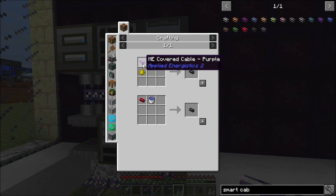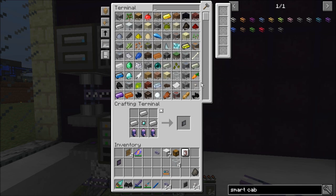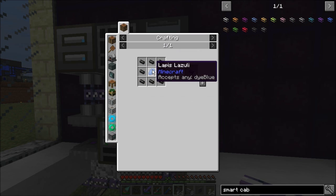For smart cable we need covered cable, and for covered cable we basically just need any standard cable and some Fluix. We're going to grab 16 to start, and I'm going to dye half of these blue — or do they have to be smart cables before I can dye them? They have to be smart cables, or actually I can do covered cables.